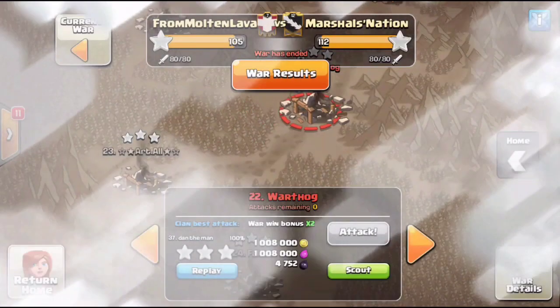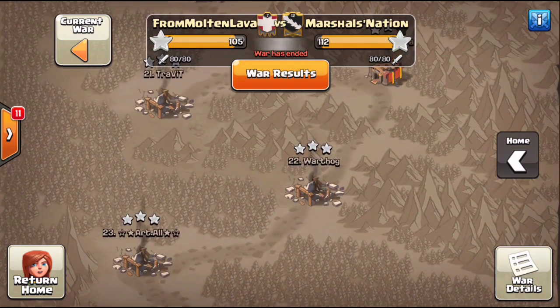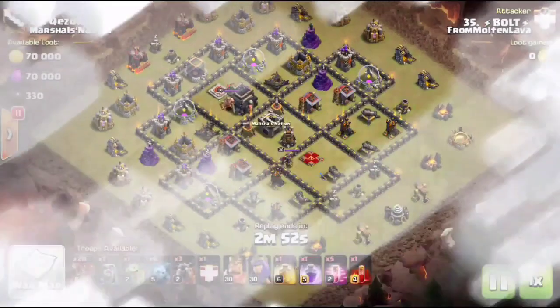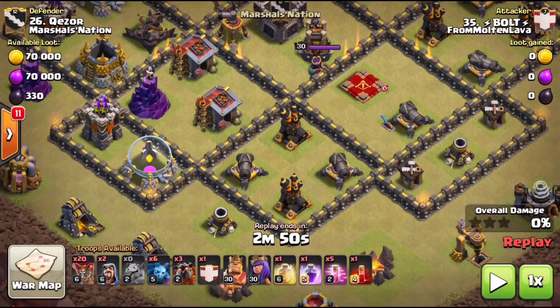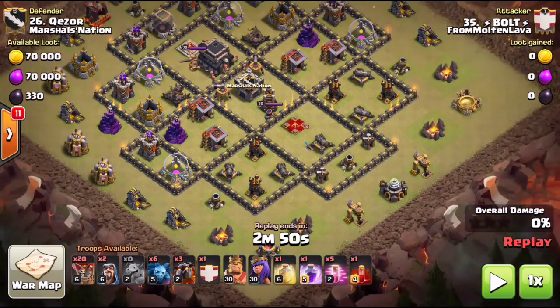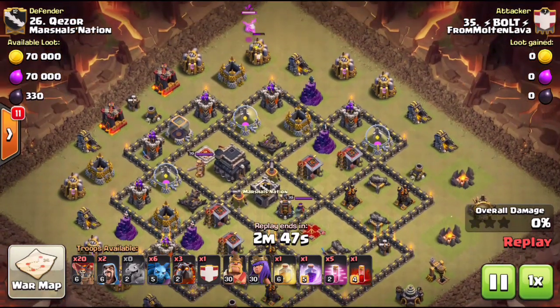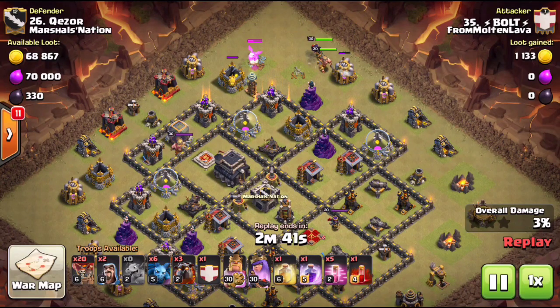That was the ground version of this attack. Now I'll show you a couple of air raids — interestingly enough, hitting these bases with air, because what this layout is trying to do is counter air attacks. Lalo is still very, very strong — if not one of the strongest attacks. Again we have those diagonal air defenses in the same compartment as a couple of cannons, also offset. Bolt aka Rego is going to be hitting this base with sui hero lalo.